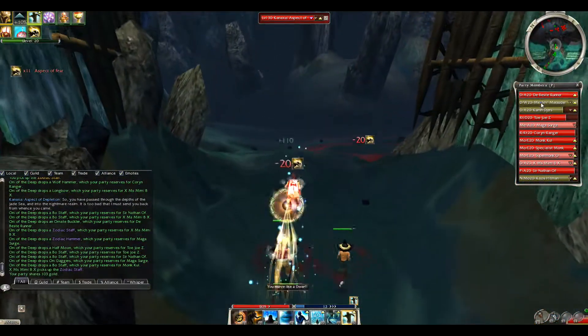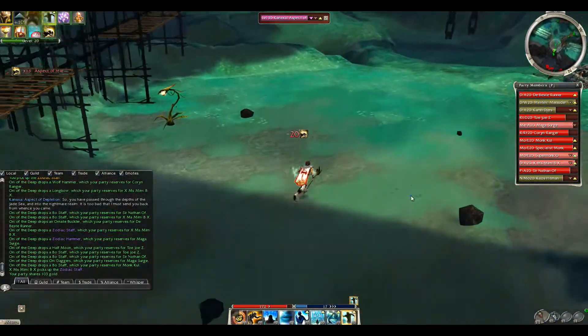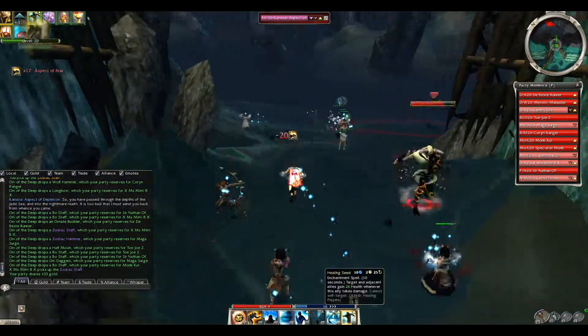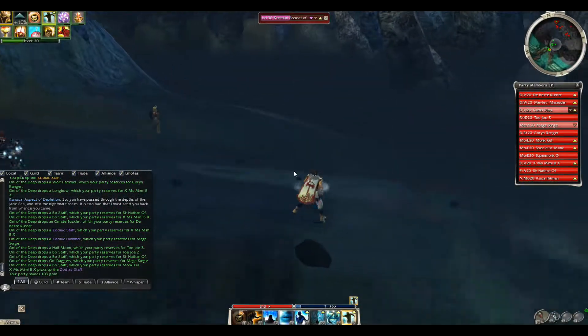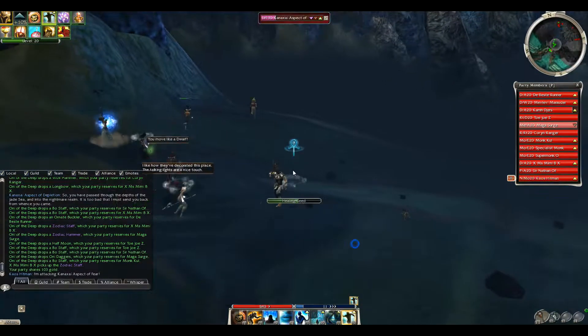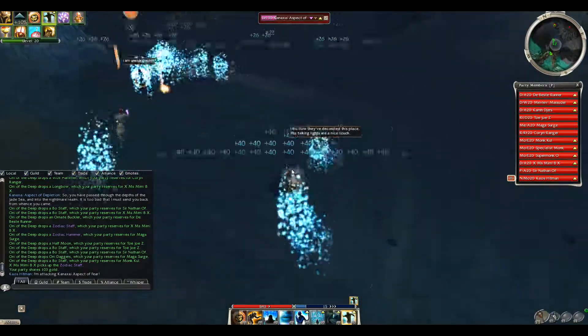We have a few extra strong players — we have two dervishes instead of one, as well as a Paragon, which is an extra support role you don't always have every run. It's always nice as a monk to have that Paragon as your third support healer, with all the extra bonds, speed boosts, and healing bonuses they provide.